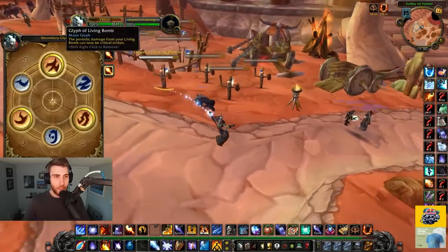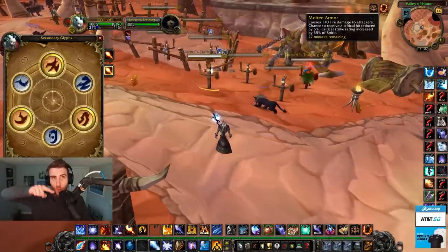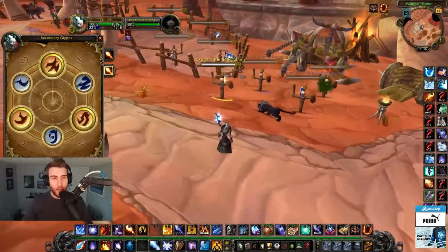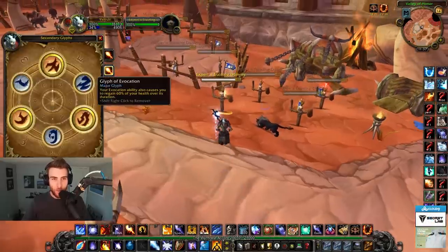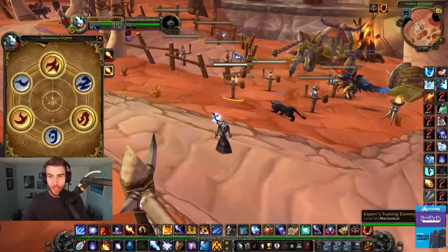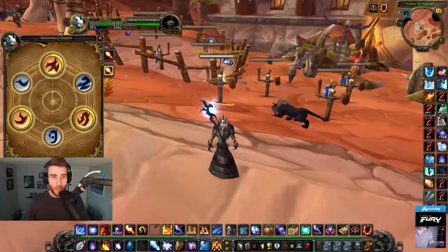For glyphs I use Living Bomb, Polymorph, and Evocation. One other really strong glyph is Molten Armor - it converts more of your Spirit rating into critical strike rating. At base it's 35% of your Spirit converted to crit, but with the glyph it's 55%. Once I get more Spirit I'm going to drop the Polymorph glyph for the Molten Armor glyph for even more crit, because crit is king for Fire Mage. When you crit you get instant Pyros and get refunded mana via Master of Elements.